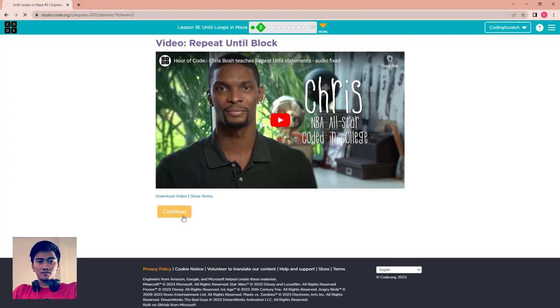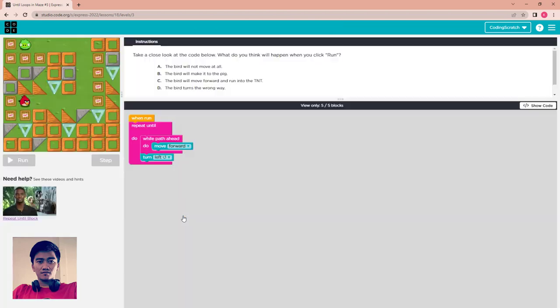This puzzle has a video about the until statement — you can watch it before starting. I'll skip it. We have the 'repeat until pig' block, and while paths ahead: move forward, and turn to the left if there is no path ahead.